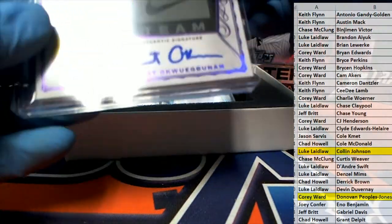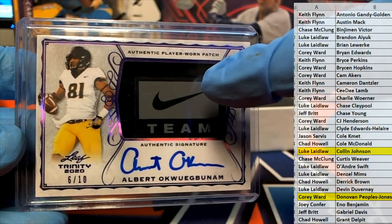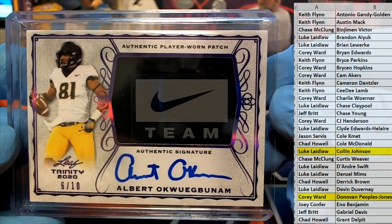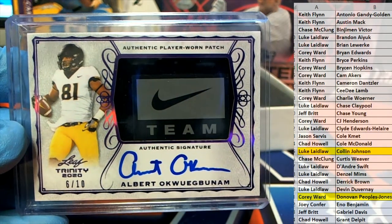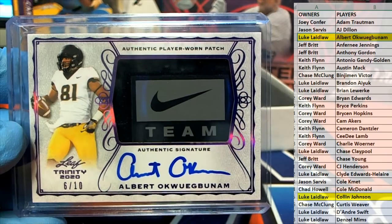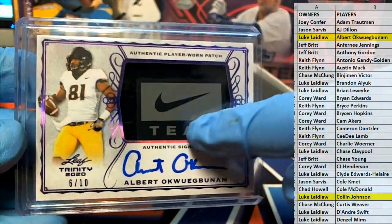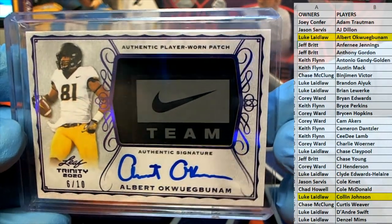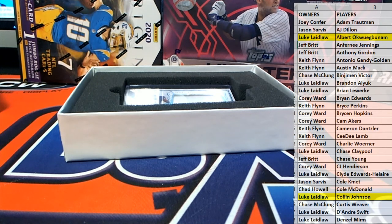This next card's fire, by the way. Here's our next one — oh man, I want Kabuna! Man, look at that — wow. Very nice, six of ten — look out, man! That's Luke L — six of ten. I'm gonna get the team Nike logo. That's hot! Nice hit, Luke. Trinity's fire.